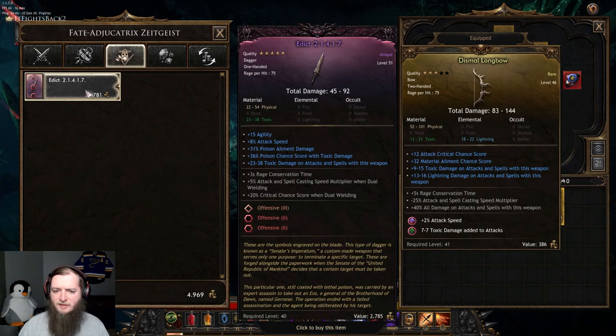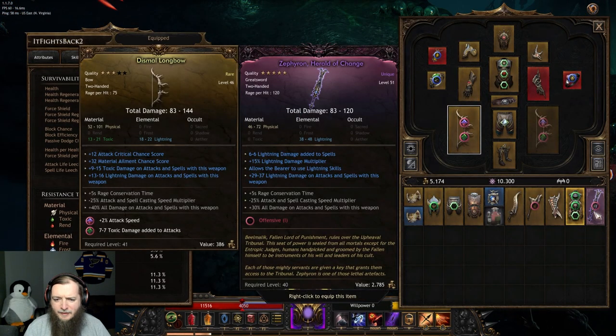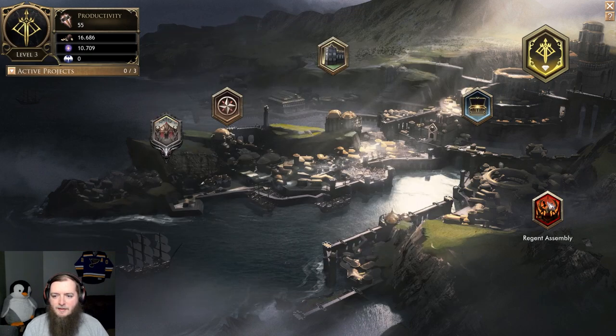This is a dagger — toxic poison chance, poison ailment damage, attack speed, agility. That's pretty cool. Unique greatsword — don't have to identify everything. This lightning stuff — wow, that was easy. Did not bring back good stuff. No, they did not reach their destination, but still got something. Pretty bad. 16k — that's enough to do one of these.